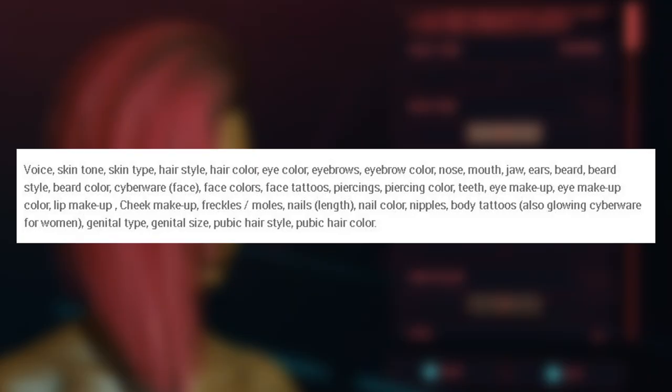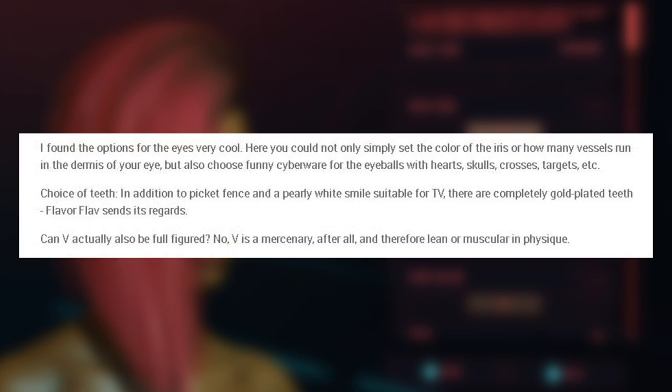Using one of the more expansive previews from German fansite Night City Life.de, we know the other options include eyebrow color, nose, mouth, jaws, ear, beard, beard style, beard color, facial cyberwear, face colors, face tattoos, piercings, piercing color, teeth, eye makeup, lip makeup, cheek makeup, freckles and moles, nail length, nail color, nipples, body tattoos including glowing options, genital type, genital size, pubic hair style and color — including crazy options like shaving pubic hair into shapes, skulls, crosses, and targets instead of pupils on the eyes, and gold plated teeth.